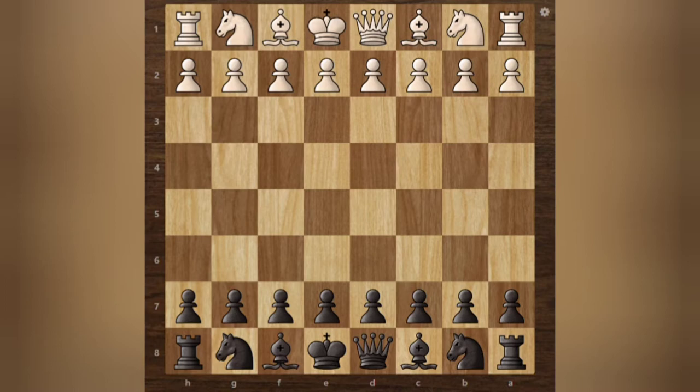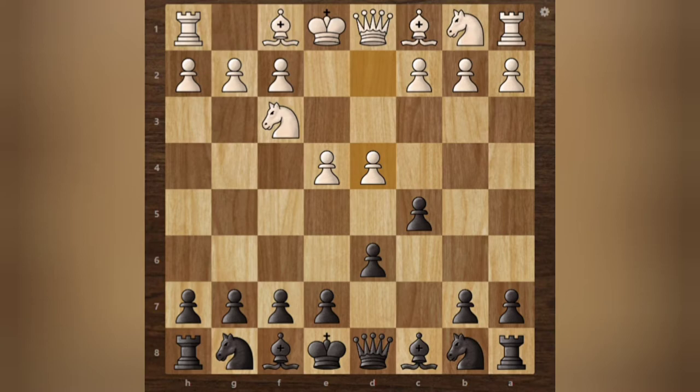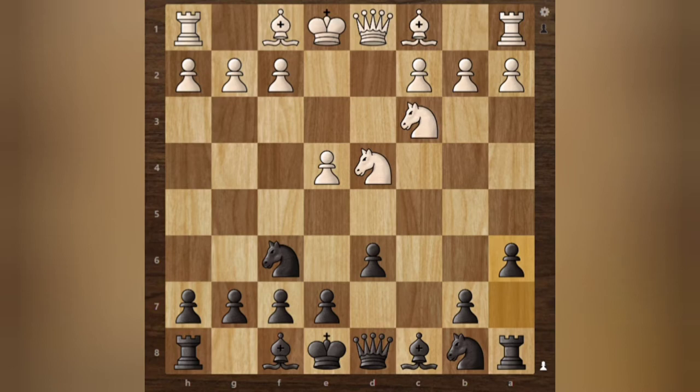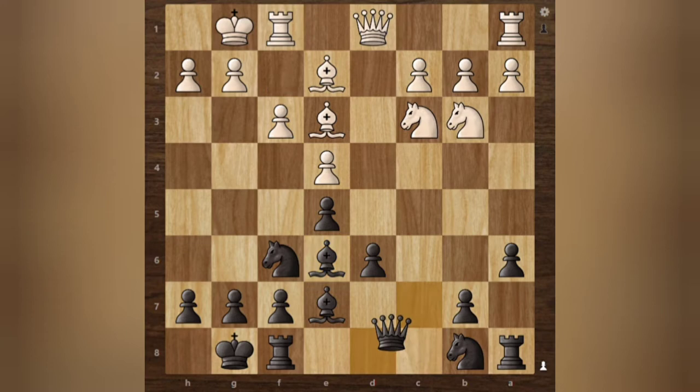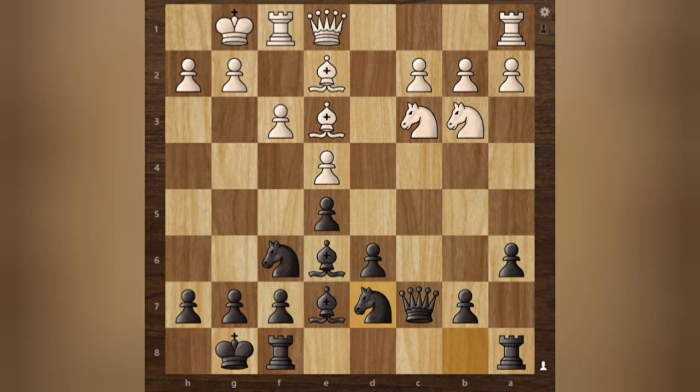Fischer is playing with Black. The game starts with E4. Fischer played C5, the Sicilian Defense. We have Knight to F3, B6, and B4 — the open Sicilian. On the board we have the Knight development, A6, Bishop to E2, Bishop to E7, Castle, Bishop E3, Bishop E6, we have F3, Queen to C7, Queen E1.